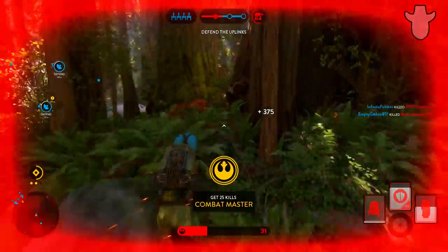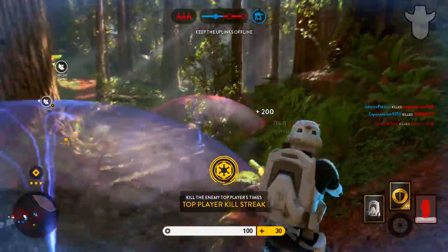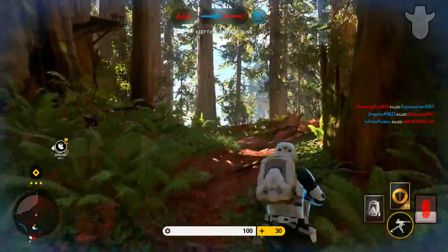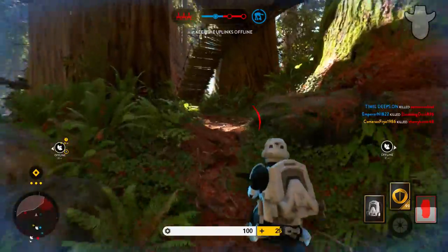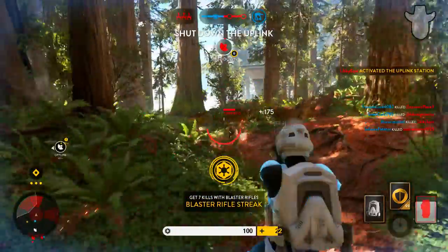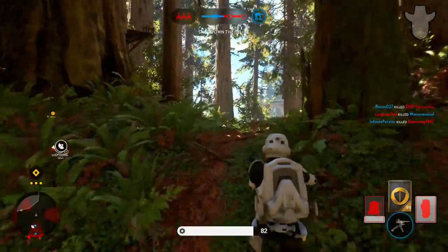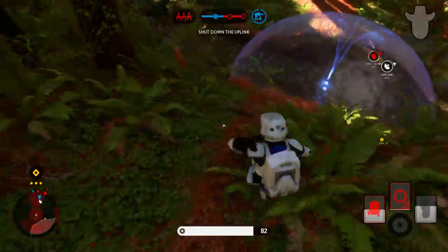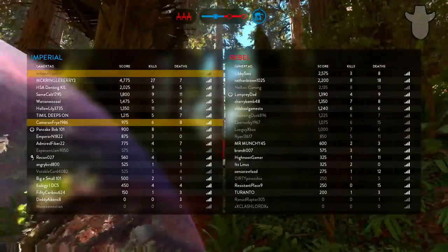Here are some good tips for better positioning. Try finding places that allow you to shoot enemies without them being able to shoot you back. Any type of hill you can find can actually turn into a head-glitching location. Trees, boxes — anything around you can be used as cover. So if you start getting shot at because your spot wasn't the best, you can move to each of these cover spots to regain health.